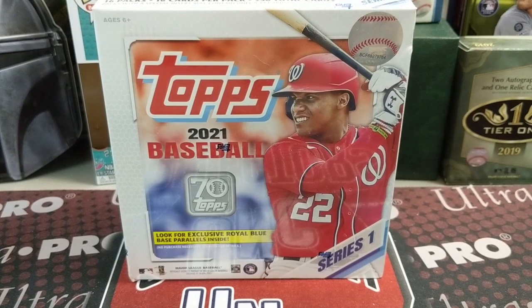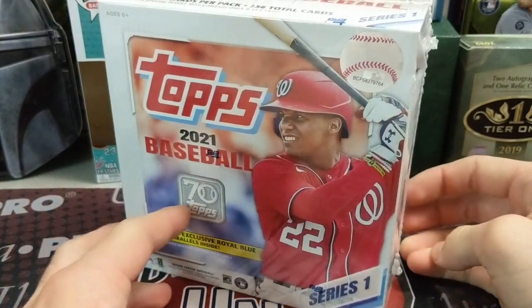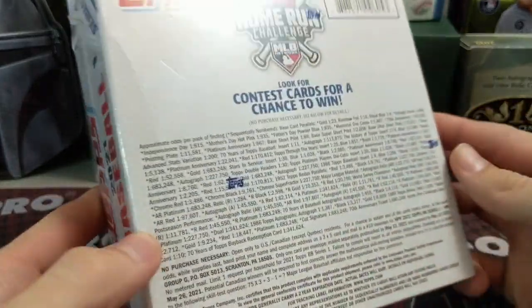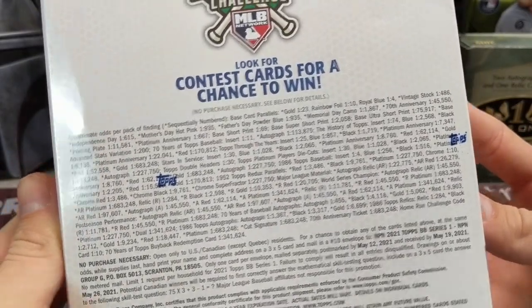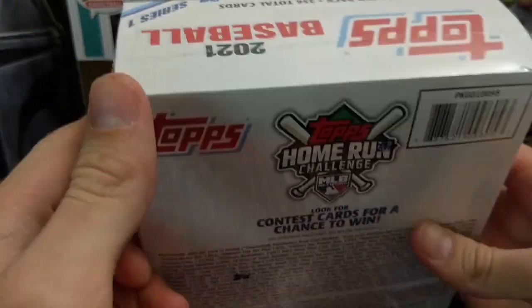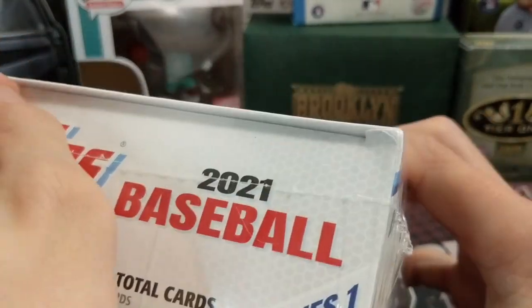Hey everyone, it's Up North Collectors here. We are opening up a 2021 Topps Series One mega box. We were able to pick this up from our Meijer store — I think it was $43.98 or something like that, so about $44. I'm guessing Walmart has them for $39.95 or $39.98, whatever Walmart does. These are loaded with 16 packs, 16 cards per pack.